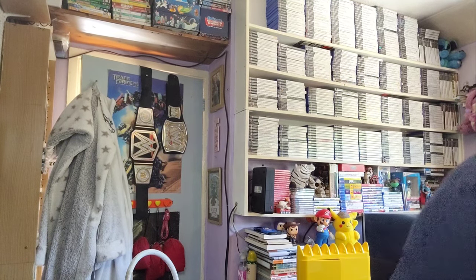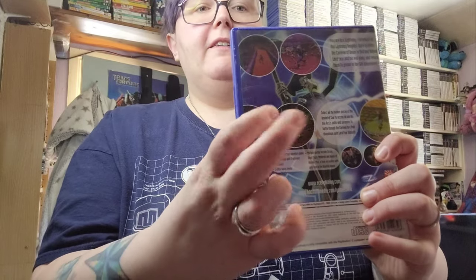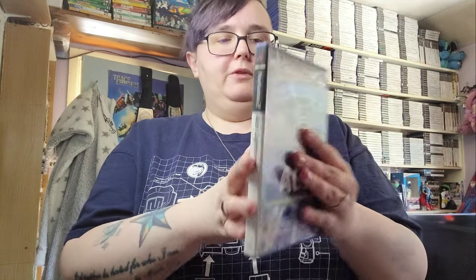The next one is based on what I think is a CBBC program - I do own one of the DVDs. It's Ace Lightning. I remember paying 10p for this at Cash Converters. That character there is the bad guy, and that's the hero. I think you can buy a doll for this when it first came out. Unfortunately this has no manual, but that's the artwork on the disc - just plain simple artwork.